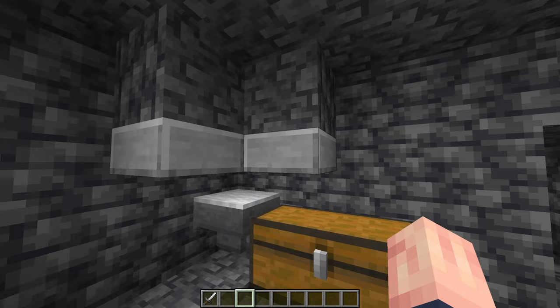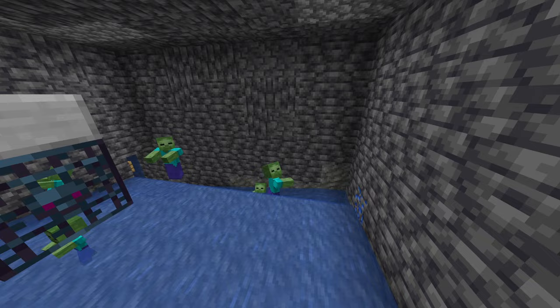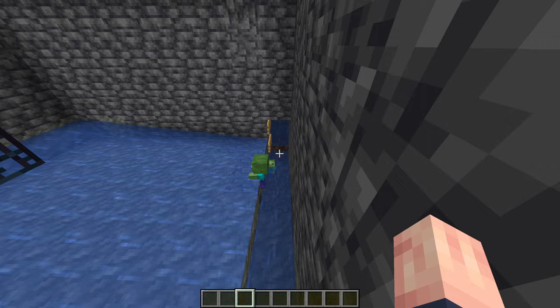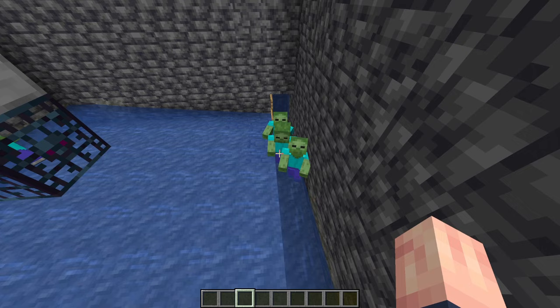The slabs are also useful because they keep the baby mobs away. There you have it — pretty much the easiest zombie slash skeleton XP farm that works well and is very efficient, because you can AFK right next to the farm and it takes them down to half a heart. You can skip all the bubble elevator work and just make them drop down a hole, but then you'd have to AFK in a different area from where you kill them, or just wait, and it's not the most fun.